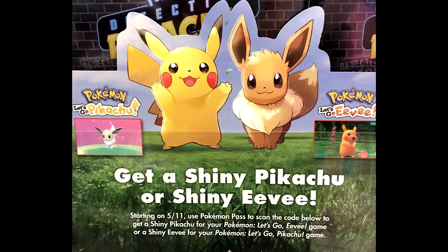Greetings, this is Jesse Waldock with Nintendo Dads, showing you how you can use the Pokémon Pass app to get a shiny Eevee or shiny Pikachu into your Let's Go games.